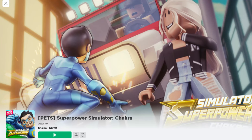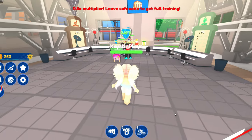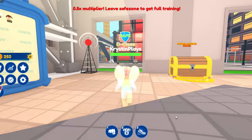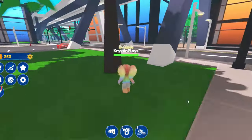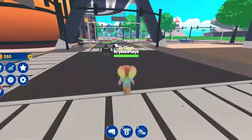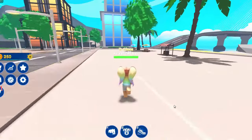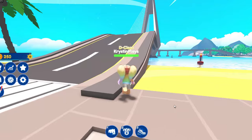First, let's go ahead and join the game Super Power Simulator Chakra — I'll leave a link for this game down in the video description. Now that we're in the game, follow where I go. Look for the chest and we're going to be heading out of the building this way. Follow where I go because we're looking for the bridge, and we're going to need to cross it. And here we found it — let's go across to get to the next quest.